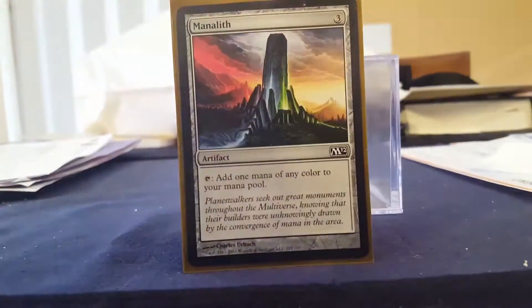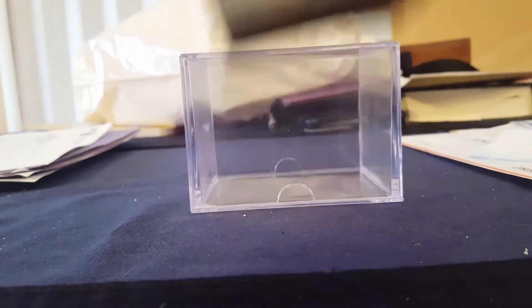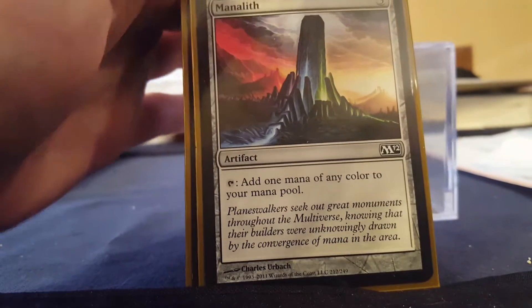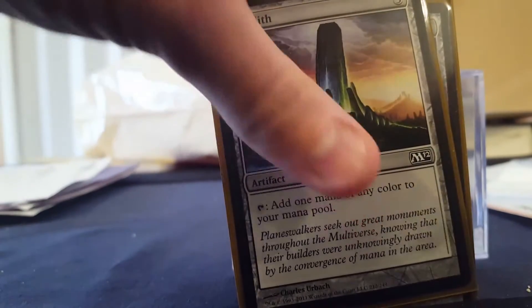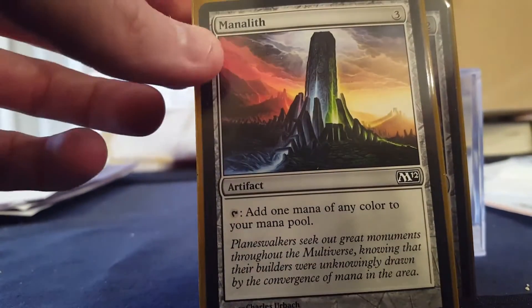Now we get into the mana rocks. The mana rocks are stupidly important only because when I start destroying lands I still need to be able to produce colors to cast my spells. I still need to have colors available to me. We run Manalith as one of my 16 artifacts in the deck.